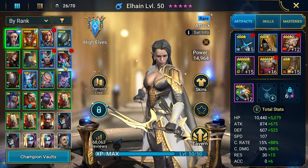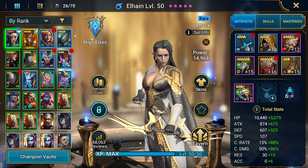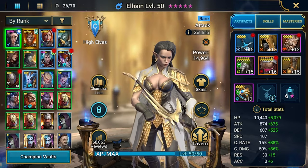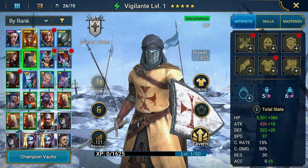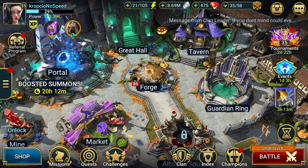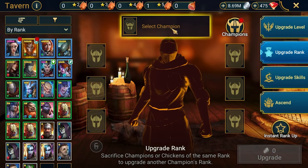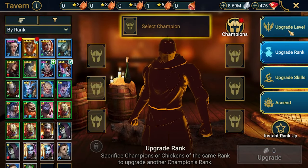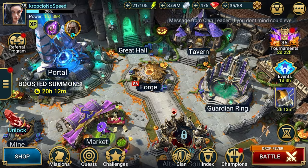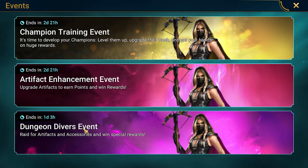We got Elhain and we'll be upgrading her to six star today. So we got one, two, three, and four — that's our four chickens. We got one additional chicken from a promo code, and it's here, which is great.